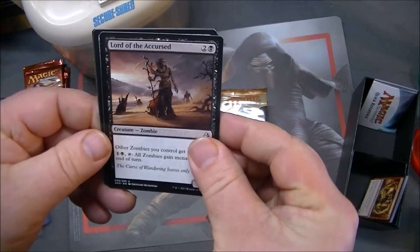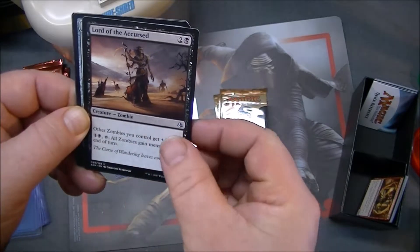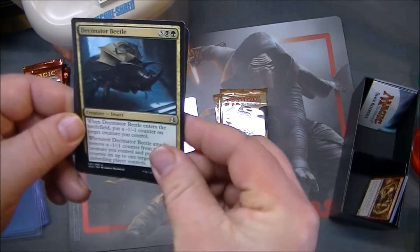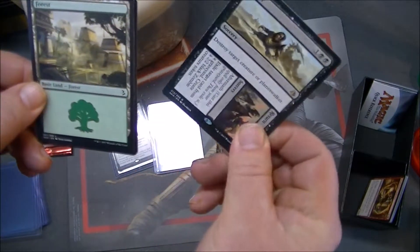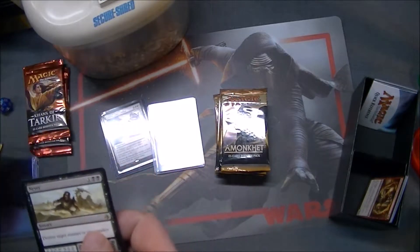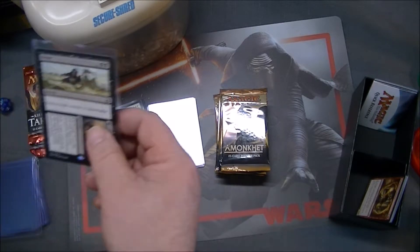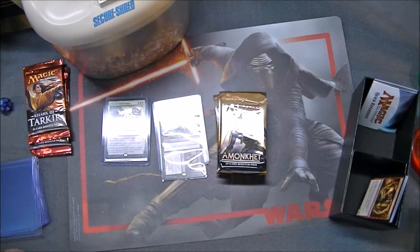Lord of the Accursed — I like that. Zombies give zombies menace. It's a 2/3, so it's like a zombie master. And it's an uncommon, which is nice. Hazoret's Monument, Decimator Beetle, and Never Return — it's a split card. That's two split cards now. And a forest. We've got a second rare — Never Return and Failure to Comply.